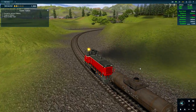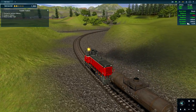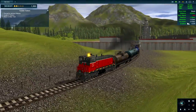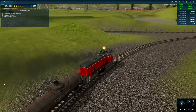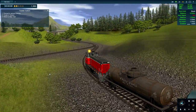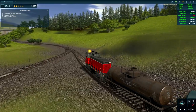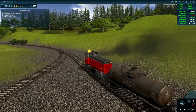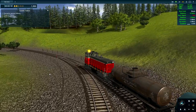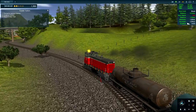Apparently this thing isn't as fast going backwards as it is forwards. These tankers are just really heavy. Come on, engine power! We're even going downhill and still struggling.